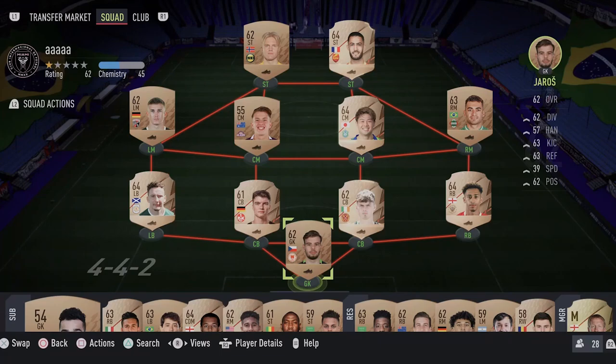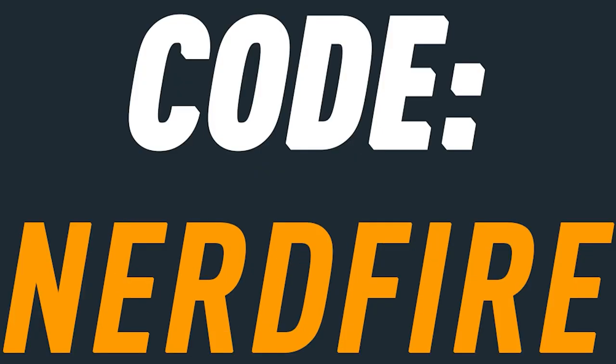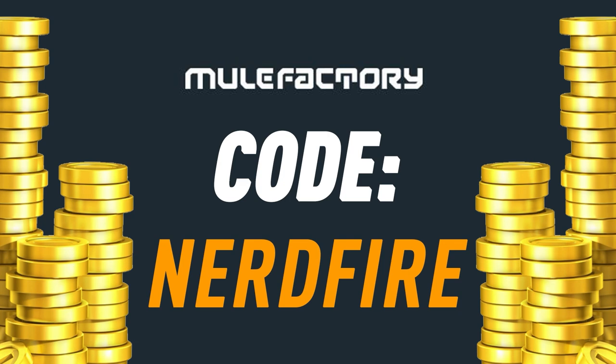Do you guys want to kick start your FIFA 22 team off with a bang? Head over to MoogleFactory.com for the cheapest, most safe and reliable coins, and use the code nerdfire at the checkout for five percent off your order to boost your team right now.